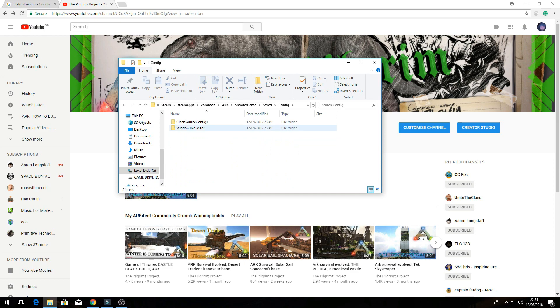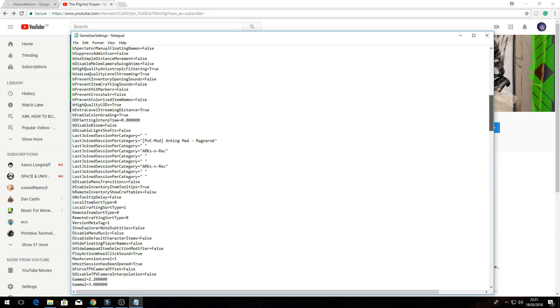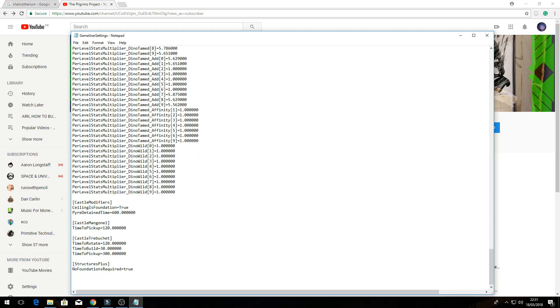In there you'll find WindowsNoEditor — go into that, then you want GameUserSettings. Inside there, if you scroll down to the bottom, if you're using Castle Keeps mod, you can put this setting in and that'll let it show — you don't need any foundations for that mod.